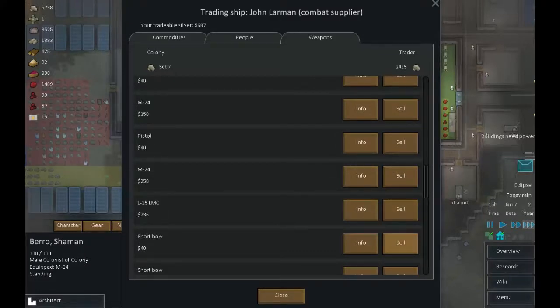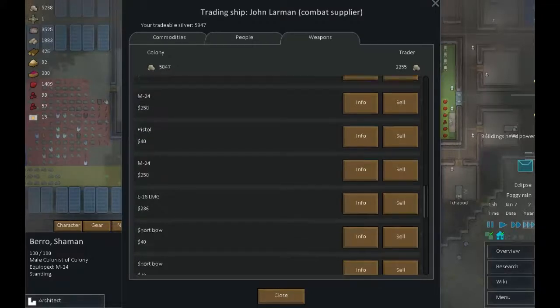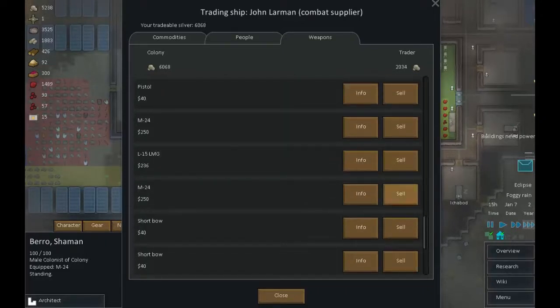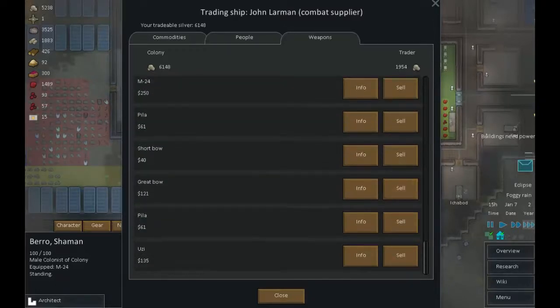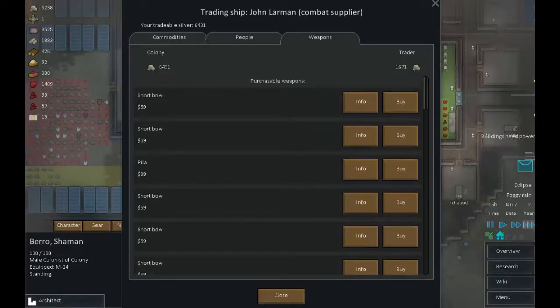An unused LMG — then we must put that to use. Short bow, short bow — Pilar. Short bow, M24, short bow, short bow. Short bow — that's a simple loadout isn't it. Short bow, great bow — Pilar in the park after midnight. There we go, that's got us about an extra 1500. Not too bad at all.